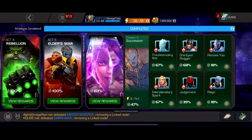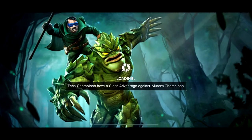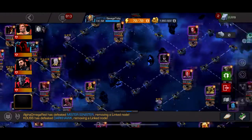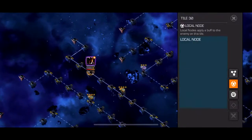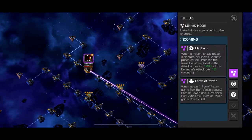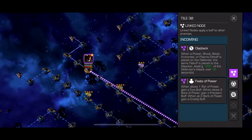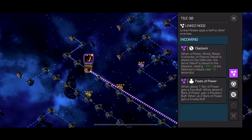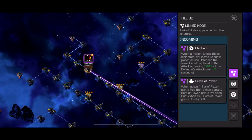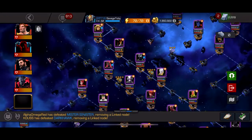Next we go into the Dark Hawk quest. If you have the right counters it's not that bad. The easiest path has Clapback and Feats of Power — Feats of Power is basically a non-issue. For Clapback, just don't bring anyone with debuffs unless they're immune to those debuffs themselves. Using Sunspot is fine, but if you bring someone like Nick Fury he could get bleeding himself.